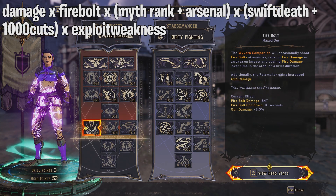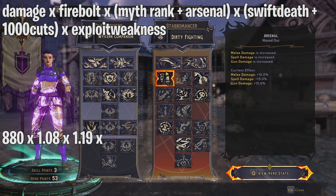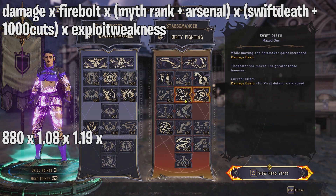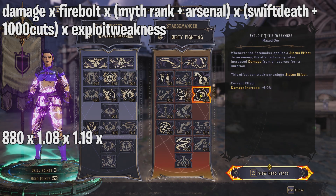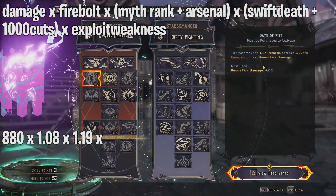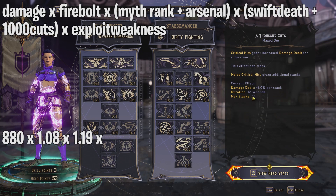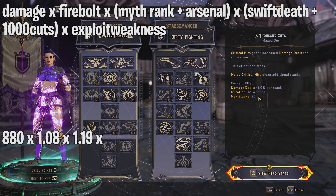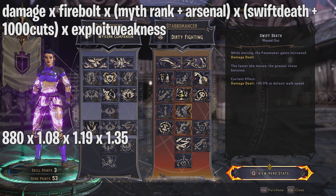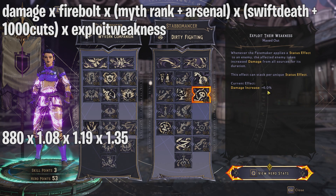So we take 880 base damage, multiply by Firebolt's 1.08, then multiply by Arsenal and Myth Rank together — 19% gun damage — so multiply by 1.19. Swift Death gives 10% at default walk speed. A Thousand Cuts gives 1% per stack up to 25 stacks, so 25% — additive with Swift Death that's 35%, so multiply by 1.35. Exploit Their Weakness gives 6% per unique status effect, max five, so 30% increase, multiply by 1.30.